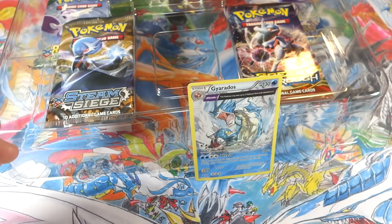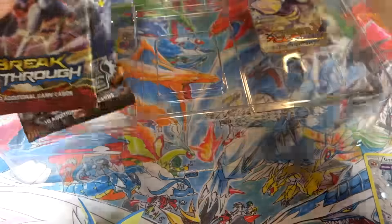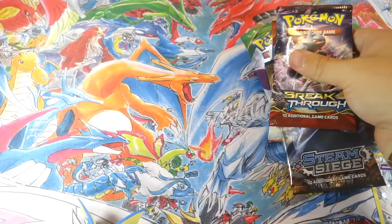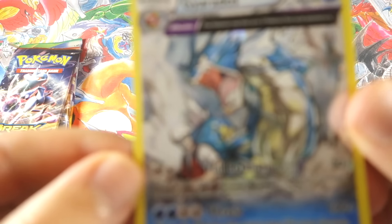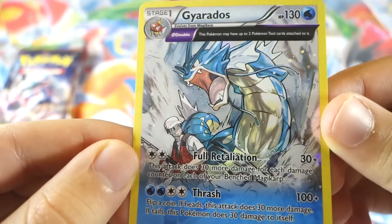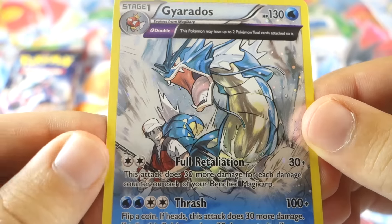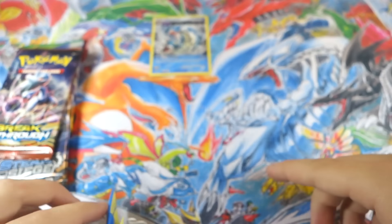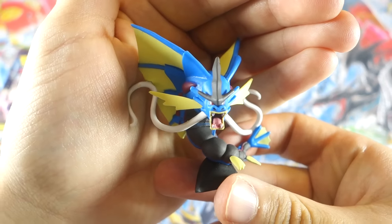Let's pop this open, get the plastic out, and set the packs aside. We'll save Roaring Skies for last. Before we get into the packs, let's take a closer look at the promo card. Here is Gyarados with the galaxy foil on it — very nice. Beautiful card, and it's kind of a classic art style with a fisherman in there. Could be on the Lake of Rage.